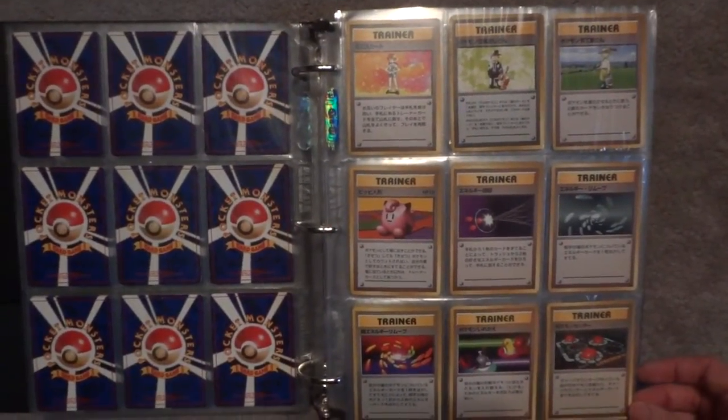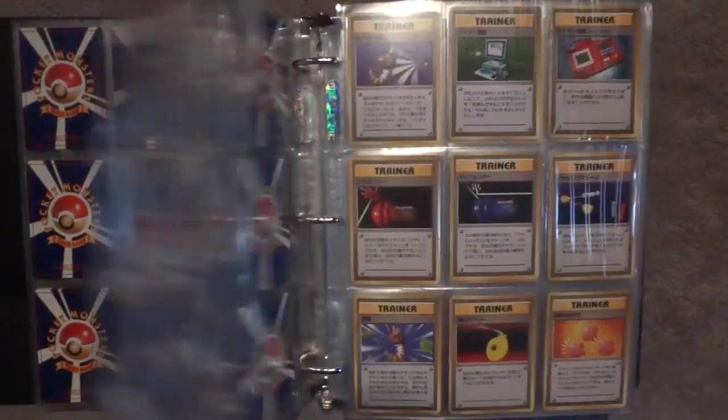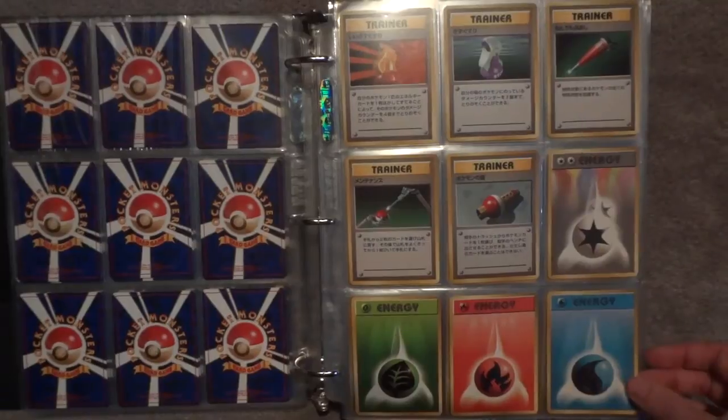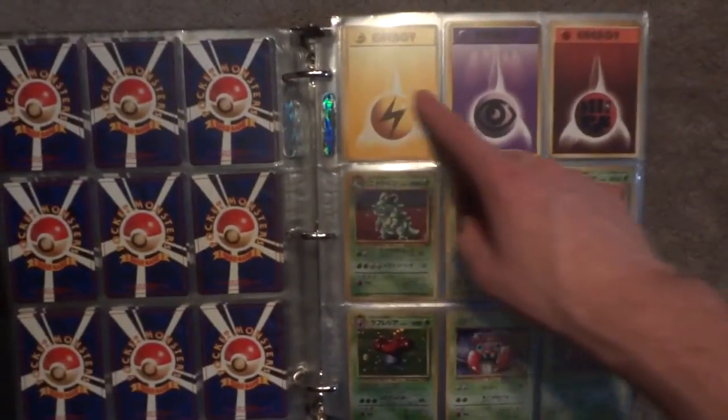Got the trainers too. Some of them are a real pain in the keister to get all of, so it's nice to be done with them too, especially those rare trainers. For some reason they were troublesome — the double colorless and the six energies as well from the starter decks, so those are done.